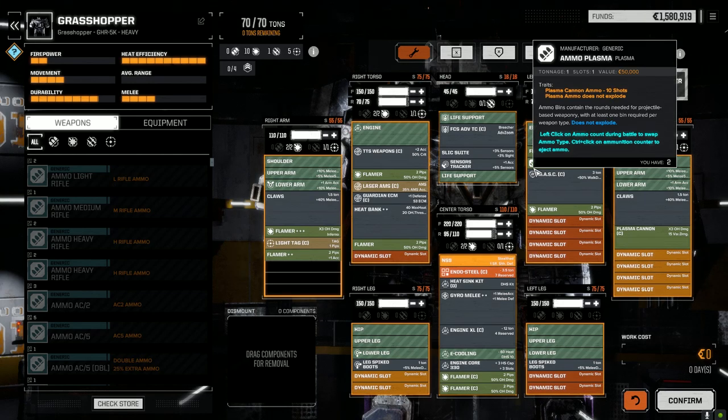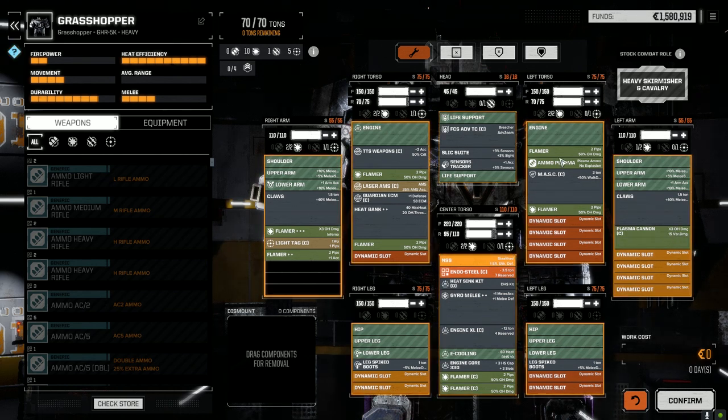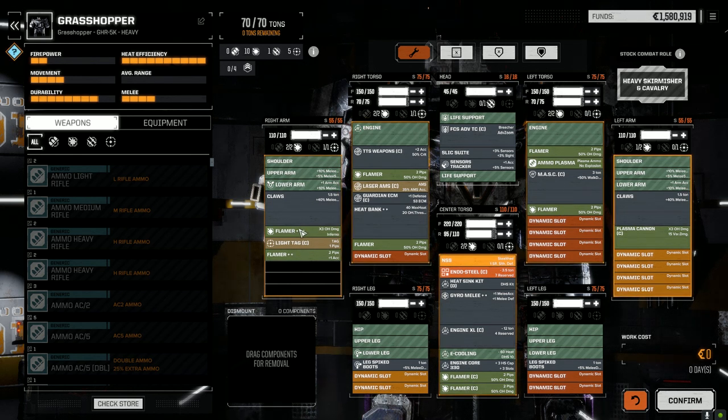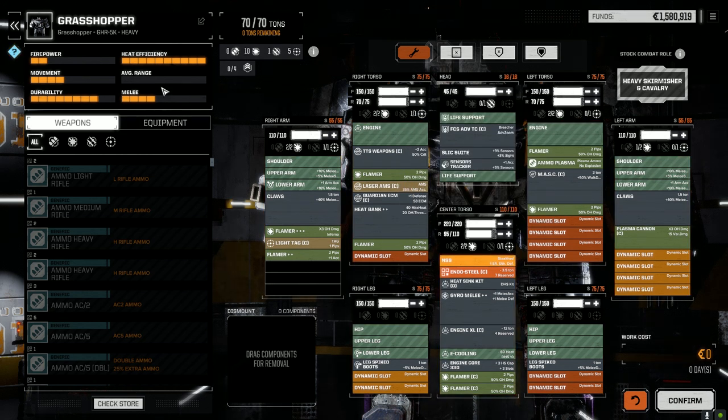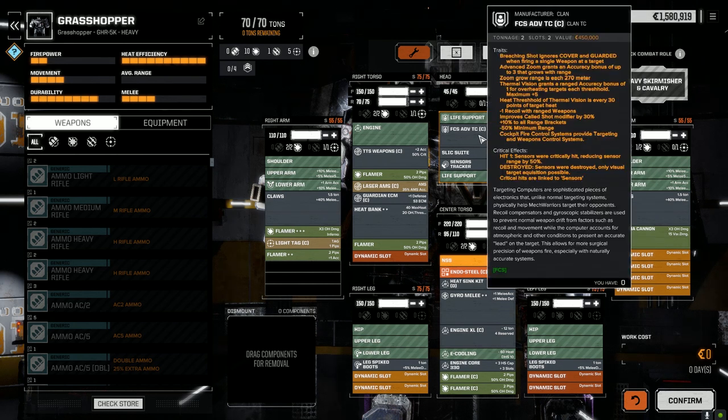Let's have a look at the Grasshopper. I did some work on this guy last time. It's basically an upgrade to the Flame Hawk — kind of a side upgrade. The way we've got it laid out, it's kind of the same as the Flame Hawk but just a little different. We do have eight flamers: two in each of the torsos including the center, and two on the arm. We've got the best flamers on the arm with a light TAG, a laser AMS for defense, a heat bank, and a double heatsink kit for heat efficiency. We also have a plasma cannon on the arm with one ton of ammo. We've got a clan mask, tracker sensors, and the fire control system Breacher, which gives plus 10 to all range brackets.